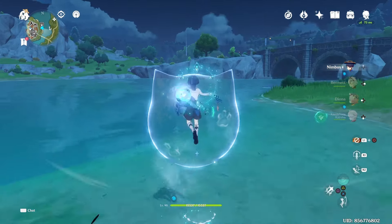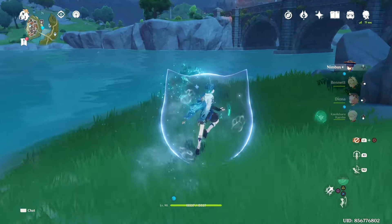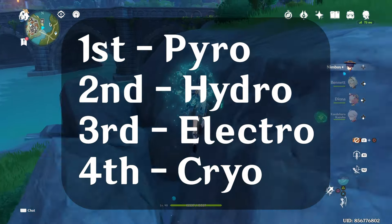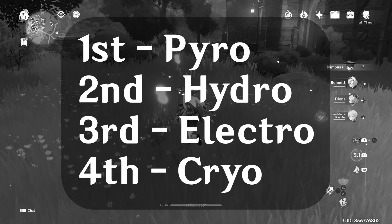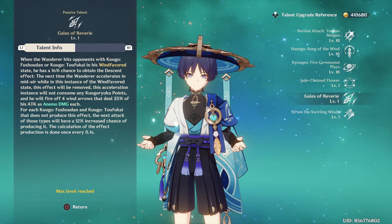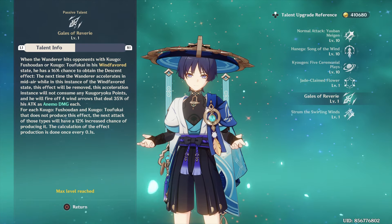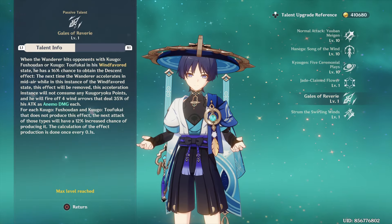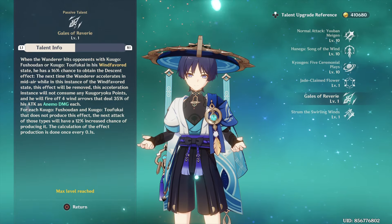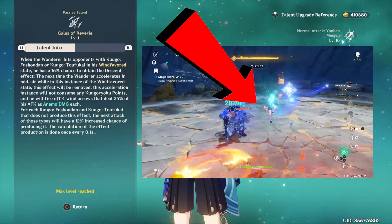However, there is a buff priority in the game which may interfere with the buffs you're trying to get — Pyro takes first priority, then Hydro, then Electro, and finally Cryo. Of course the crit stat takes least priority. For his Ascension 4 passive, your dash while in the Wind-favored state deals additional offense. With every enhanced normal and charge attack hit, you have a chance to obtain this passive — you'll notice it with an audio cue and when Wanderer glows momentarily.